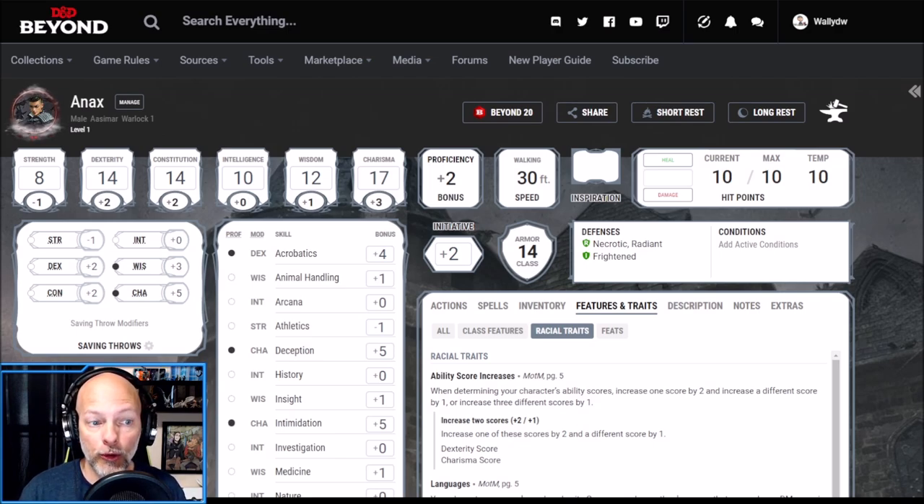I put the 13 into Dexterity and used that plus one modifier to bring that up to 14, giving us an armor class of 14. With the Gold Buy I was able to get studded leather armor at level one, and an armor class of 14 is going to be about as good as it gets for this character without magical items. The rest of the abilities fell into place: a 12 in Wisdom, 10 in Intelligence, and an 8 Strength.